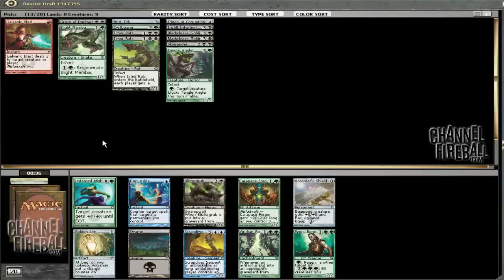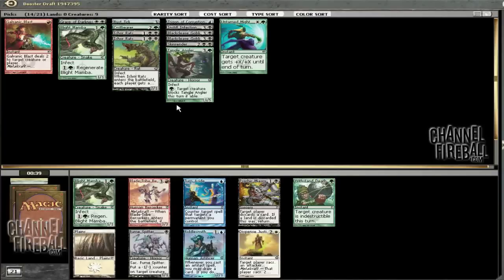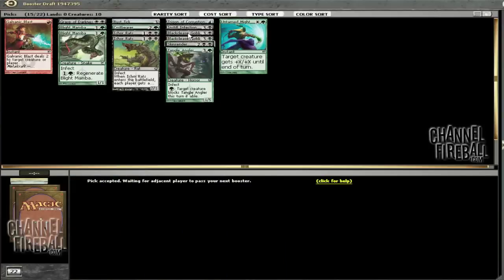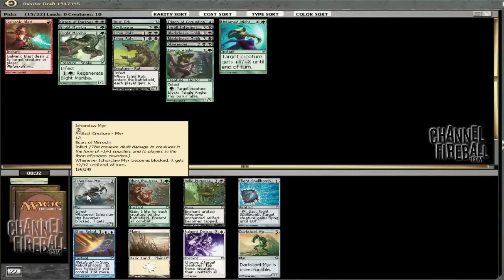I don't have any of the evasion guys yet, but it's still fine on Blight Mamba or what have you. I think we've got enough removal that we'd rather have another Poison guy, especially given the Untamed Might. So I'm going to take the Blight Mamba over Fume Spitter here, though I think it is a close pick — before this we only had seven Poison guys, two of which were Black Cleave Goblins. So if we're going to kill our opponent with Poison, we've got to start taking Poison guys. That's a late Icarclaw Mirror, but never look a gift Mirror in the mouth.